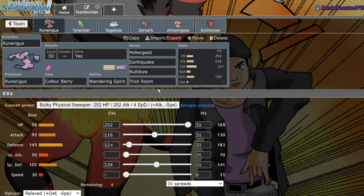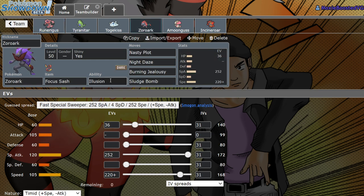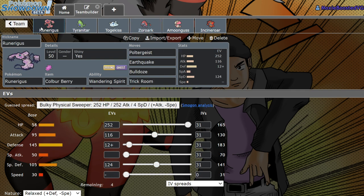You might be wondering why we're running Runerigus over Dusclops. The reason is Zoroark is going to usually be copying the Runerigus. Both of Dusclops' abilities — Pressure and Frisk — show up as soon as it hits the field. If my opponent is being observant and they don't see Frisk or Pressure come out, they're going to be like, 'ah yes, that is the Zoroark.' So we're using Runerigus because it's probably one of the better Ghost types that has access to Bulldoze and Trick Room.